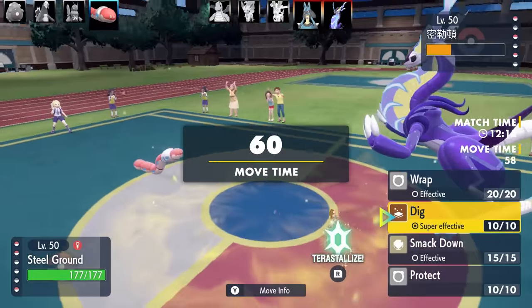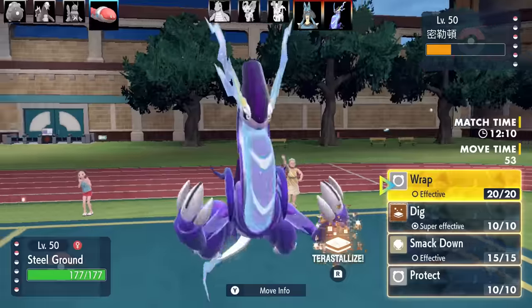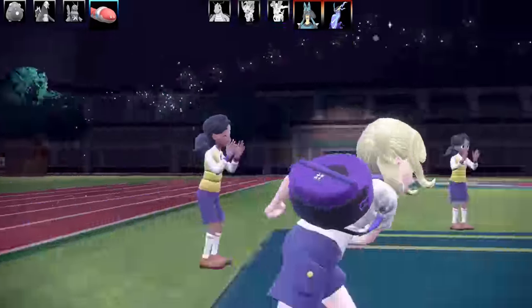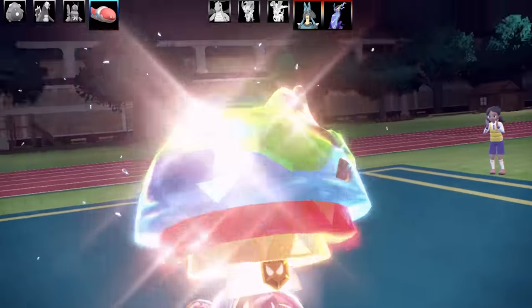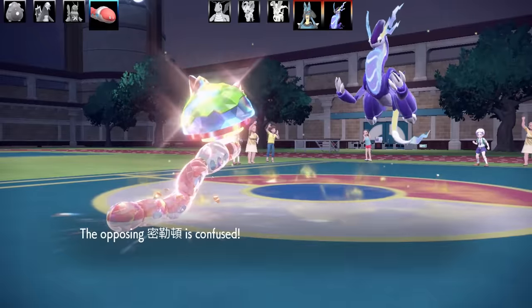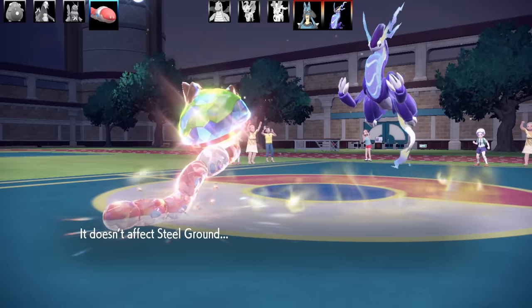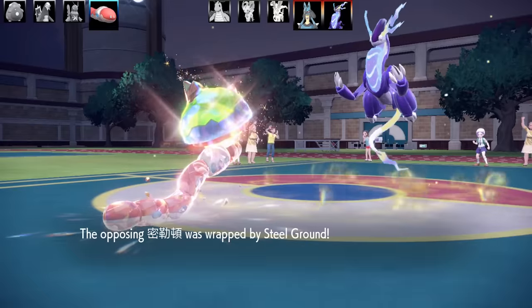Next Pokémon is going to be Orthworm. I feel Orthworm definitely could be a Steel and Ground Pokémon because it's only a Steel type. This is a Pitmite special — I've got Wrap, Dig, Smackdown, and Protect. The ability of course is Earth Eater and the item is Grip Claw. The Tera type is Ground. I nicknamed them too, and after battling me for a while, opponents cottoned on to what the team is about, so they knew what my Tera and support moves were — made it a little difficult but still fun.